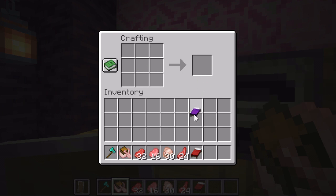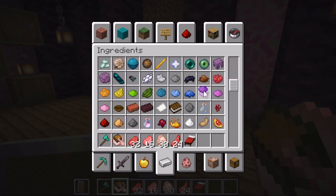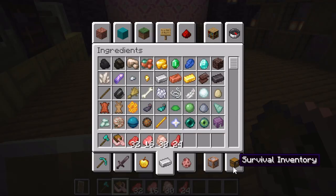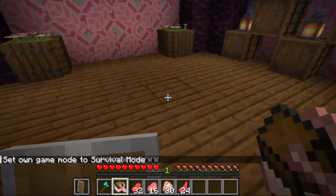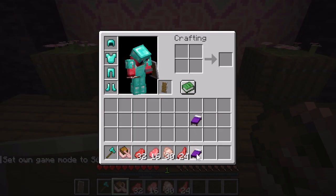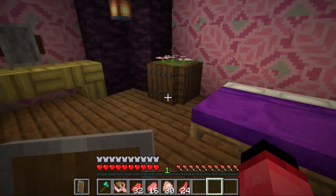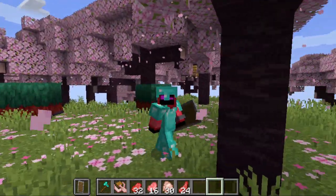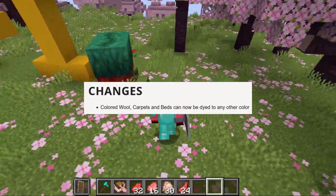But 1.20's pre-release 1 has the option to dye your beds, which is a very interesting idea. All you really need to do is grab a few dyes from your inventory or your storage, pop your beds in here, and poof! Your survival base now has those purple beds you've always been wanting. That's right, folks! This time, the changelog only has one change: the ability to dye your beds!